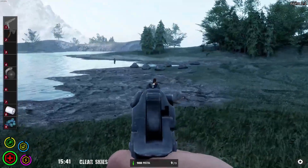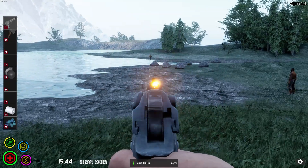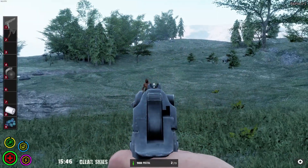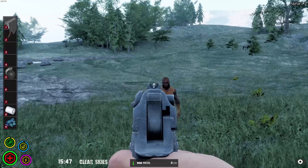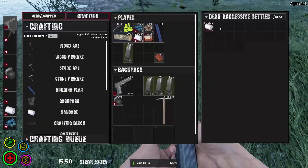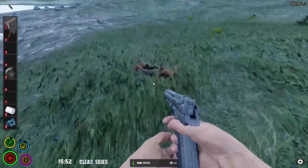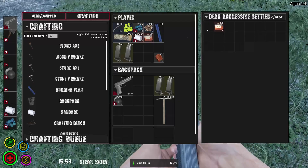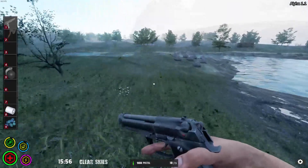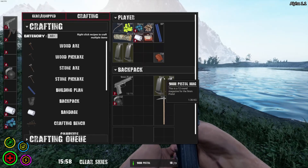Here's another one — come here buddy. One just spawned right in there. Five shots to take him down. But they all have the same loot — it's odd. That's okay, kind of fun.